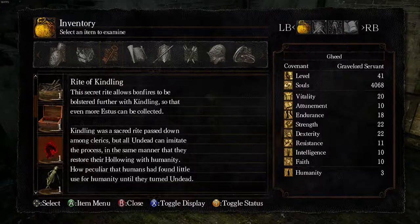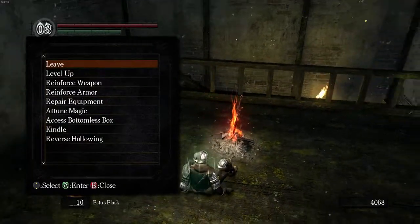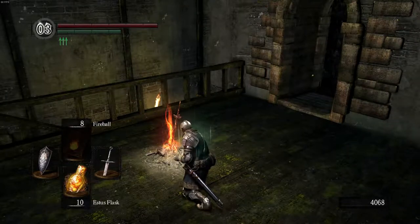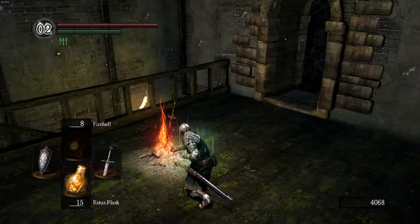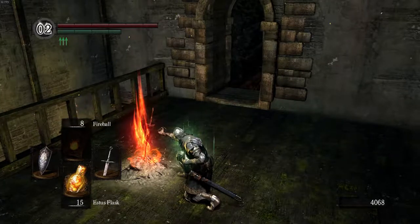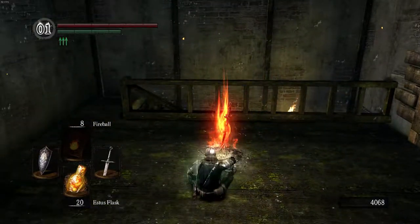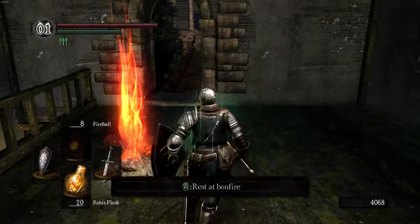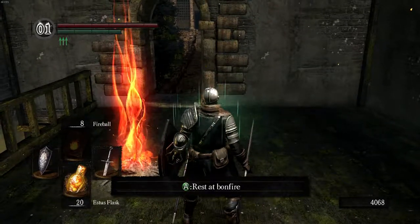Hopefully me going through it will make your run easier. Here I'm looking at the Right of Kindling — it tells you a little about it, but kindling is what makes your bonfire stronger. We've been getting 10 flasks out of a normal bonfire instead of 5, so basically every bonfire is like a firekeeper bonfire where you get 10 flasks by default. But with the Right of Kindling, you can boost all bonfires up to 20. You can really tell when you've kindled a bonfire because the flame increases so much — it's taller than my character.